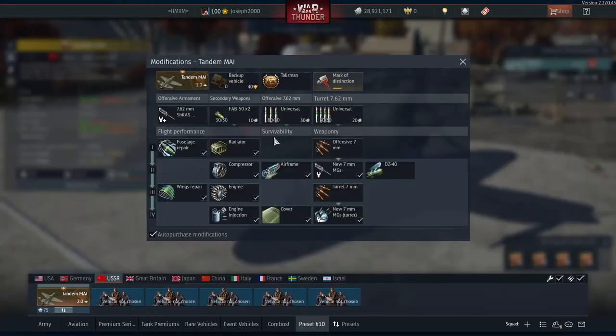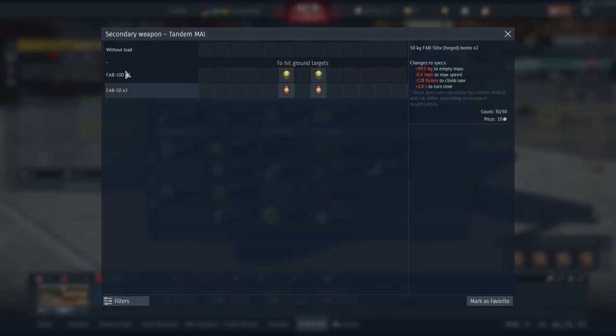The bombs: this thing can carry a couple. We only have access to two bomb load choices — two Fab 50s and two Fab 100s. The Fab 50s are what you'll see first in the gameplay, then the Fab 100s. If you're doing farming in Air RB, you're going to want to take the 50s. This thing compresses quite badly at higher speeds of around 280 to 300 miles per hour, and adding the two 100s when it's already compressing can affect it.